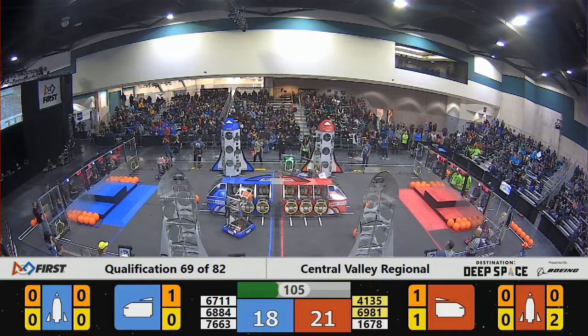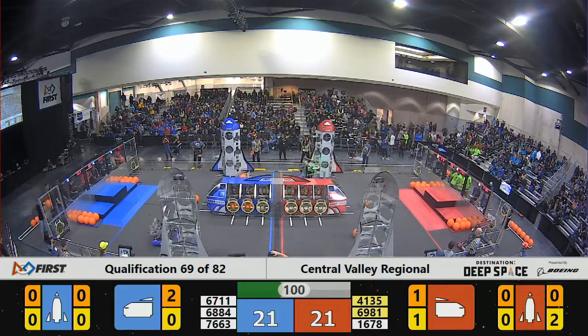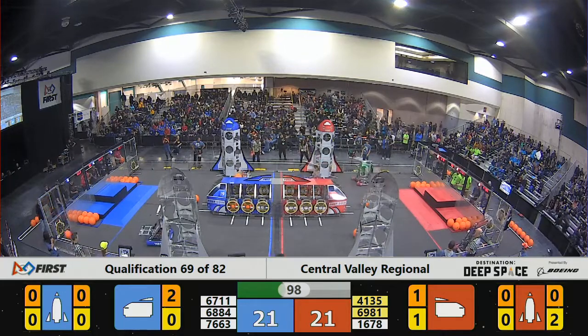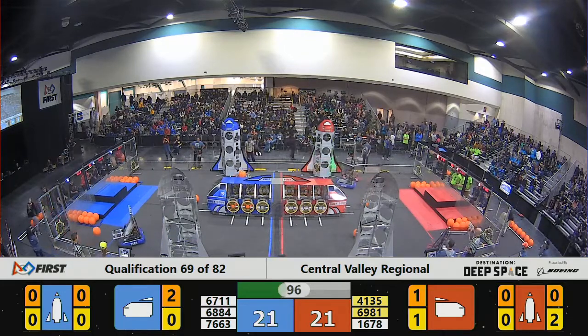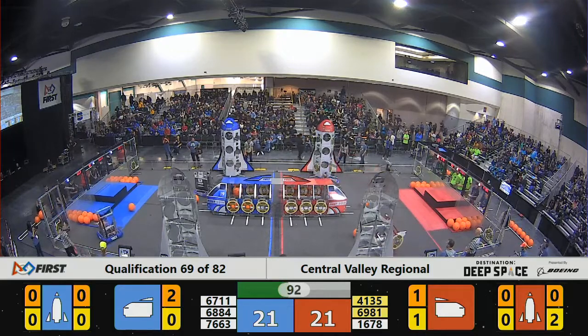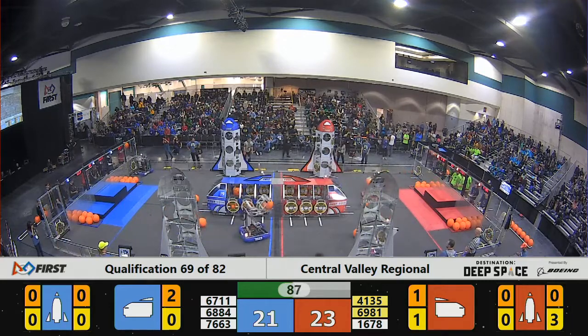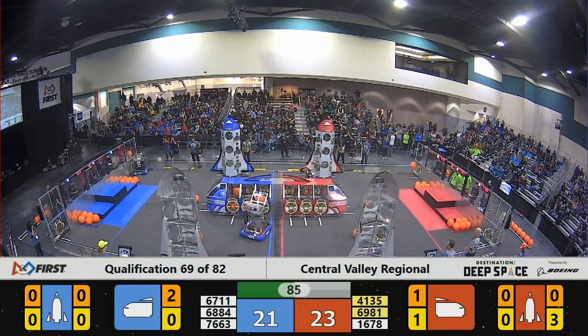16-78 trying to place hatch panels on the red rocket, but they're being defended by 67-11, really trying to slow down the red alliance and doing a pretty decent job of it. All you can really do is slow them down, but that's very effective.